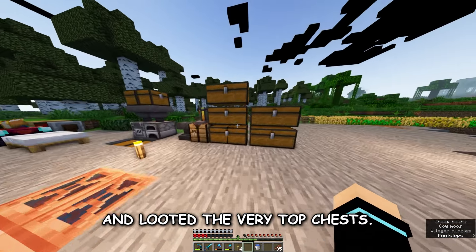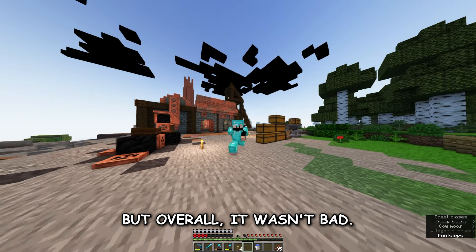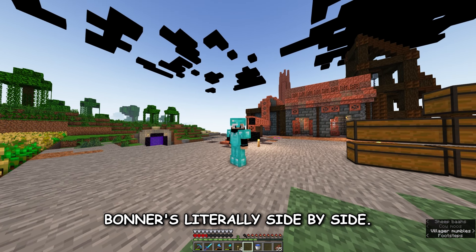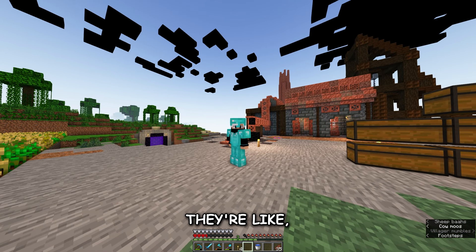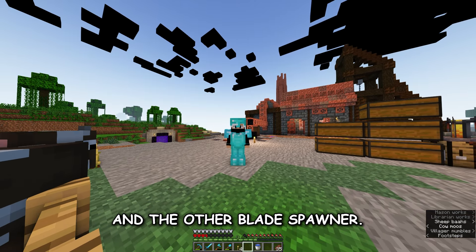I got hit by one of the arrow boys but just tunnel-ratted in through the side and looted the very top chest — got some pretty decent loot out of that. Overall it wasn't bad, but the fortress sucked. It has two blaze spawners literally side by side — I think there's only a one or two block difference between them.